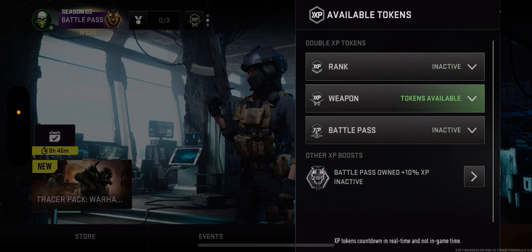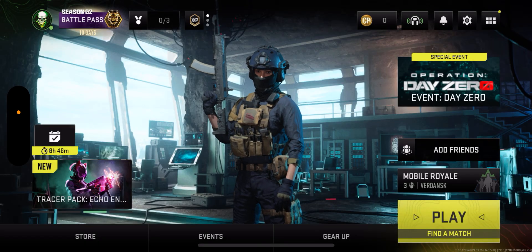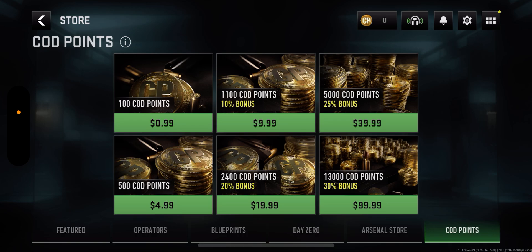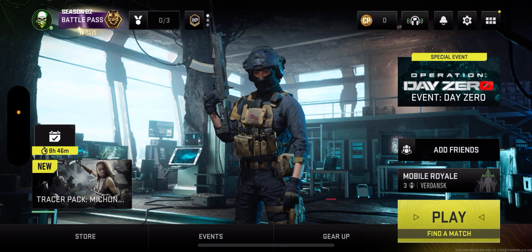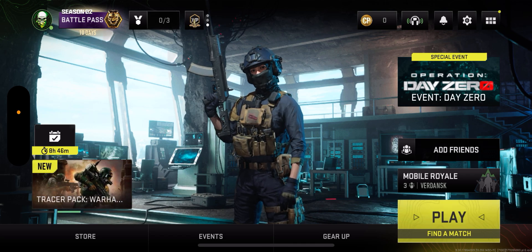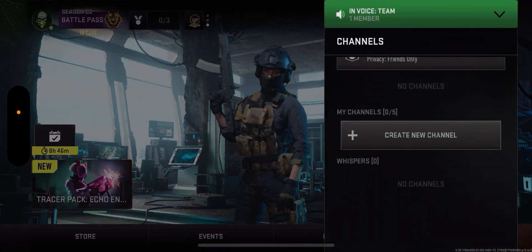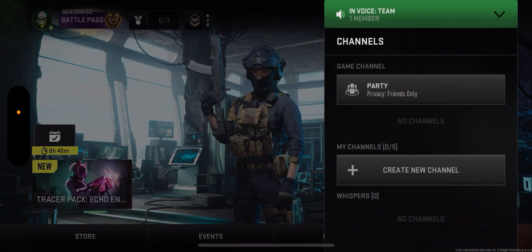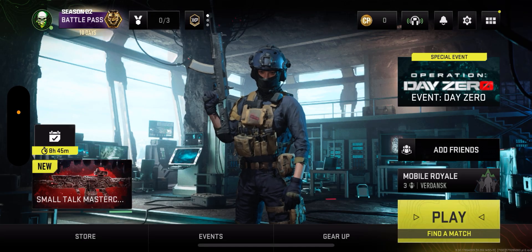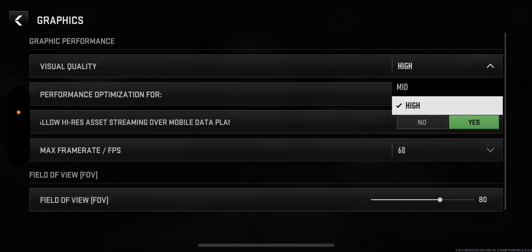There are weapon tokens available — I just claimed one, easy as that. There are COD points, CP, you can buy if you want. I'm going to be doing a video where I'm trying to buy a skin, so I'll do a video on that. There's party chat stuff, if you're in one or creating a channel. Settings — I know you guys are going to complain about the graphics, but I'm playing on high graphics.